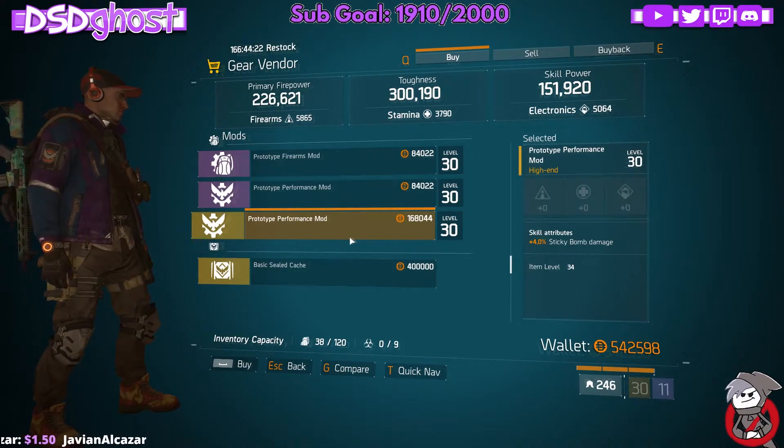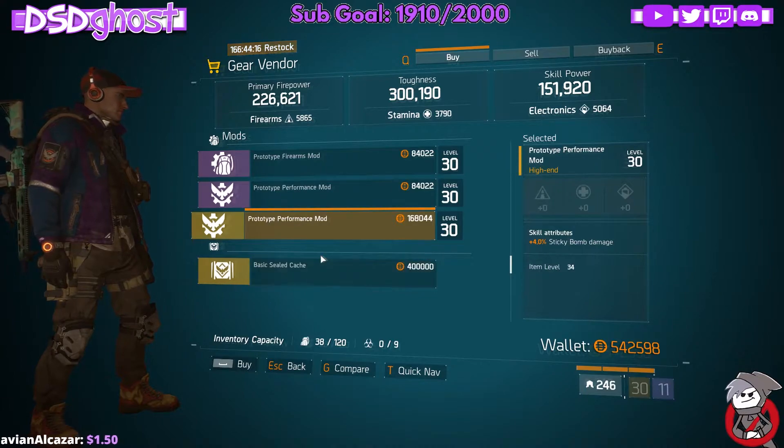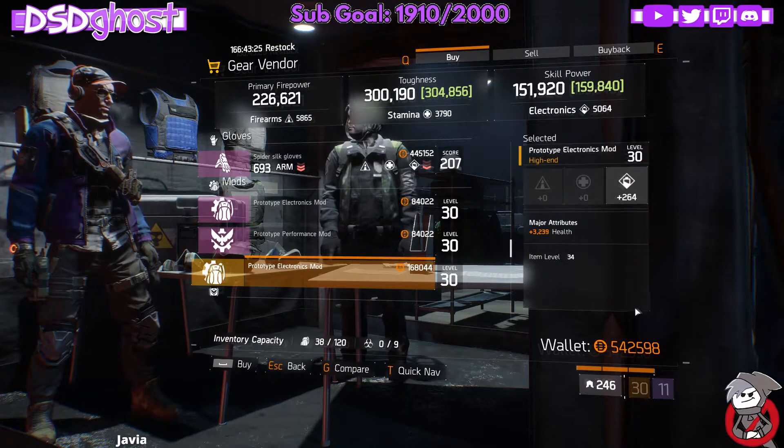For those of you who want to try and make a Sticky Bomb build, here in Dante's Run is a 4% Sticky Bomb damage performance mod. You can pick it up right over here in Dante's Run.